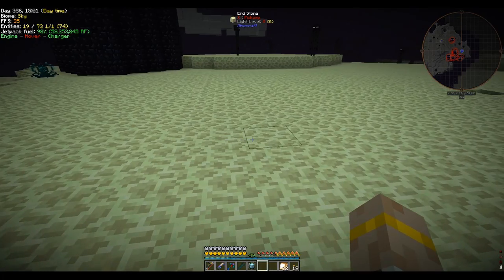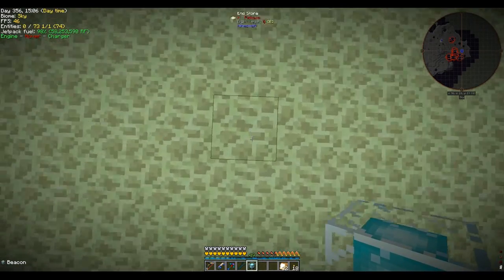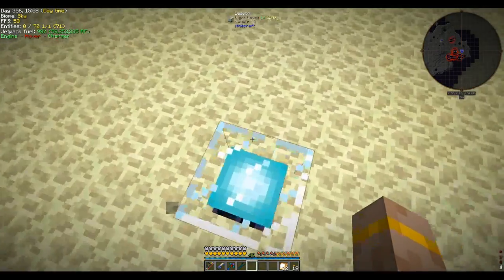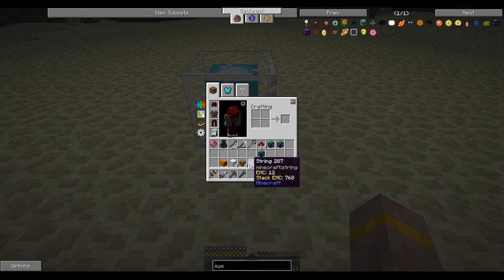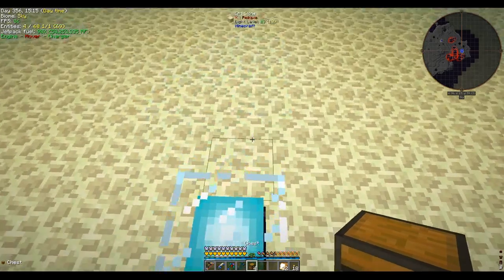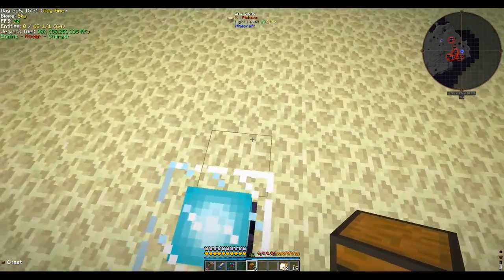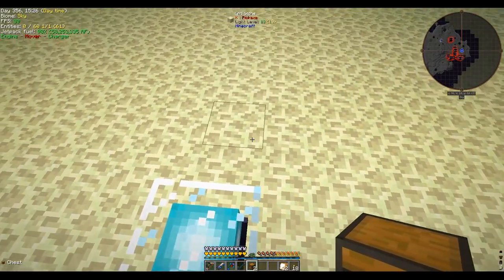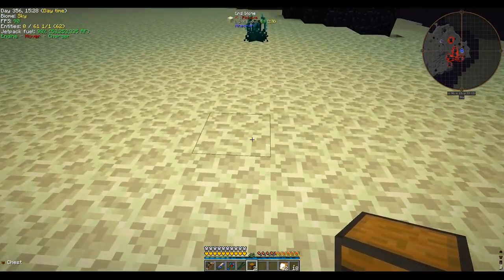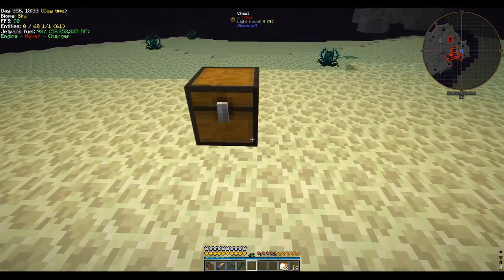First thing we put our beacon — this is actually going to be tough with the jet pack on. Beacon down in the middle, and then in each of the four directions we go one, two, three, four — leave four open spaces — and then have a chest. One, two, three, four, like so. Then we fill those chests with the items we saw earlier.